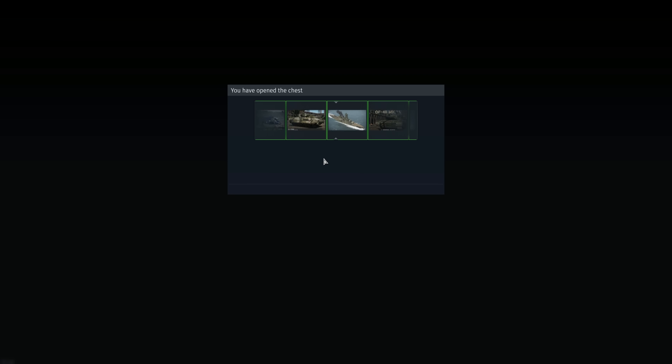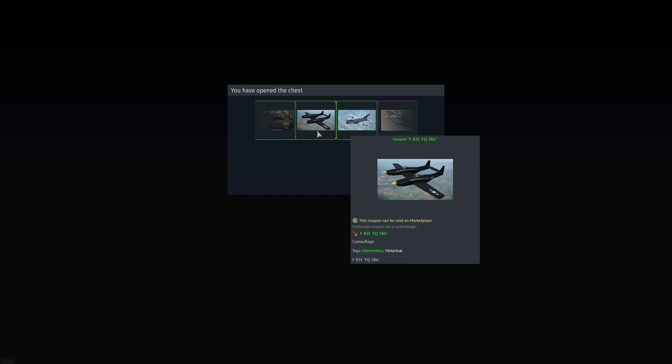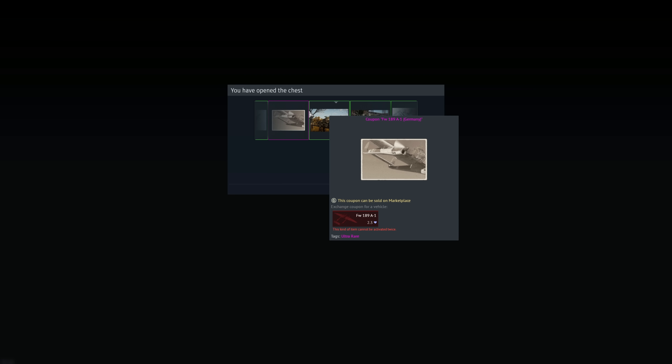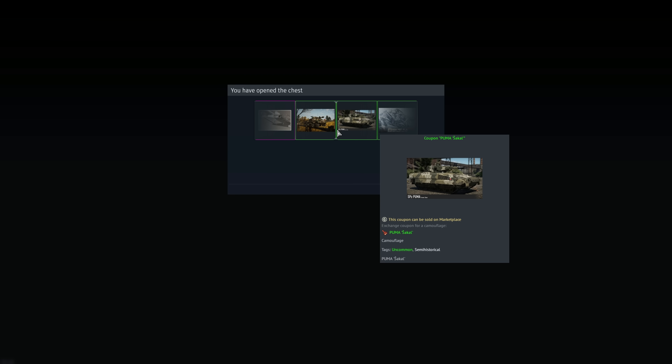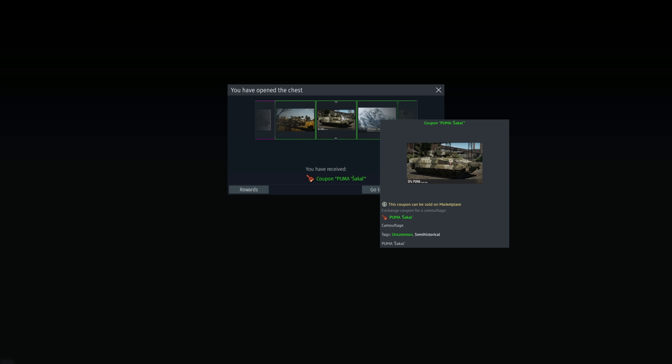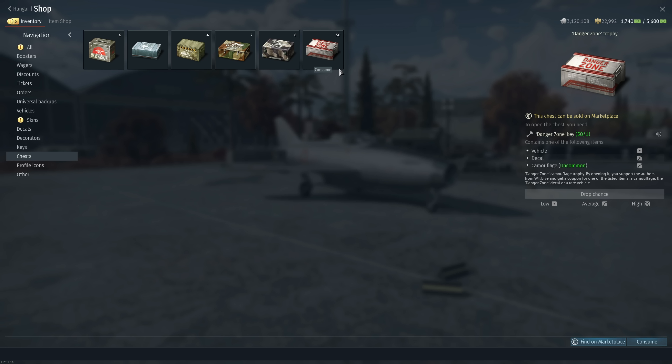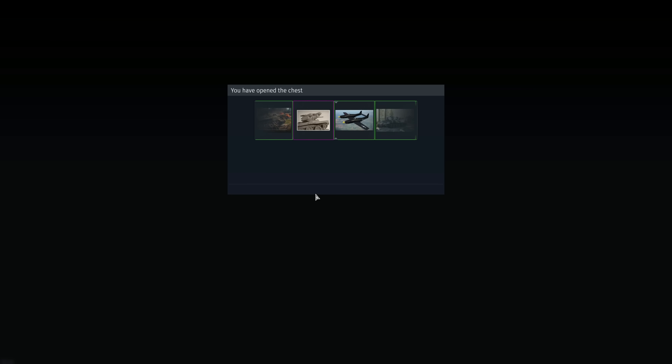I really want the Me 262 skin — that is my thing. I already own the Puma so that'd be cool. We've got 50 more to go, so this is a good demonstration of realistic odds.